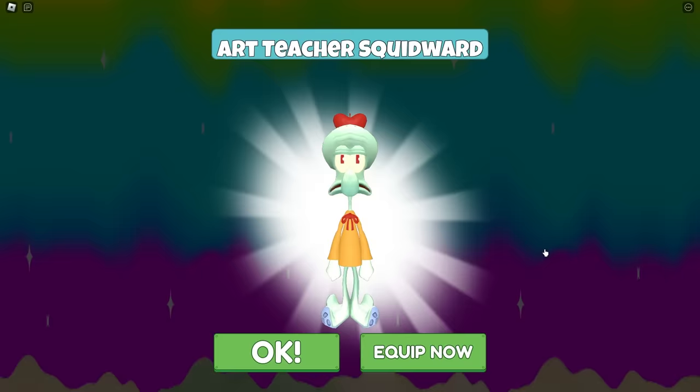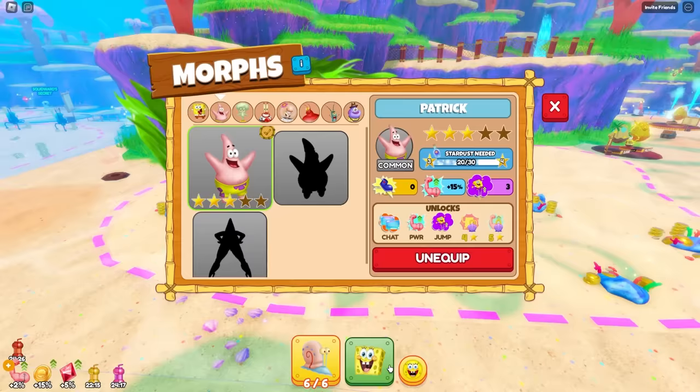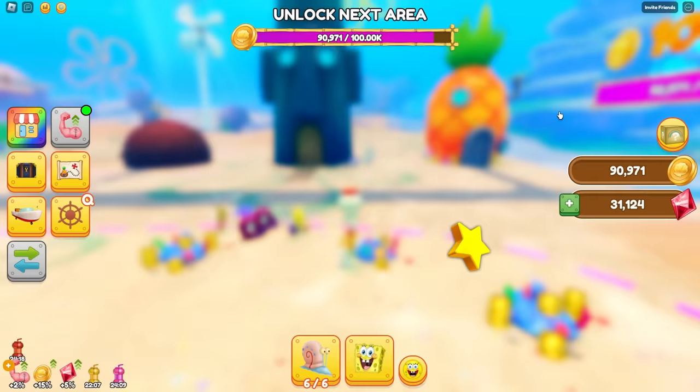Give me something good with the imagination box, though. Come on! And I got our teacher Squidward! Wait, I got Squidward! Whoa, that's super cool actually. Squidward's really good. He's rare. You know what? I'll use the Squidward.